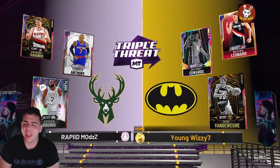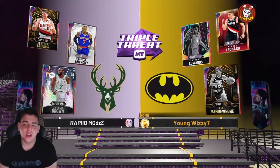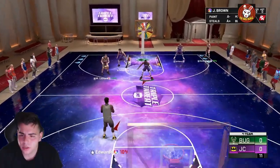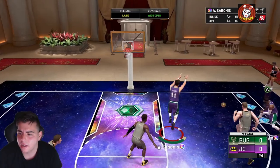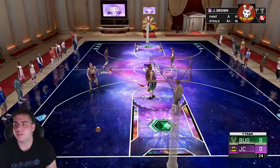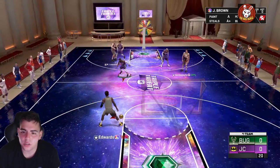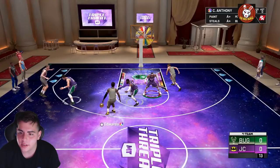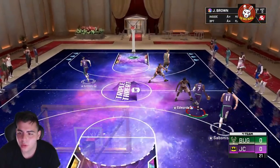The opponent has Myers Leonard Galaxy Opal and KiKi — wow, someone got the Galaxy Opal. That's kind of crazy, I haven't seen any Galaxy Opals at all in this whole game. We got Jaylen Brown going up against Anthony Edwards. Wait — is this kid okay? Are we versing a bot? Jaylen Brown's first shot late, slightly early. I think we're versing a bot, guys.